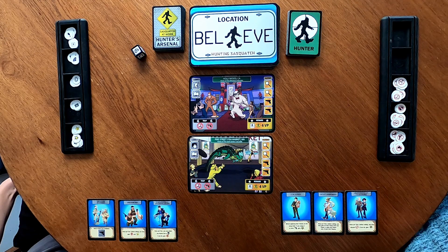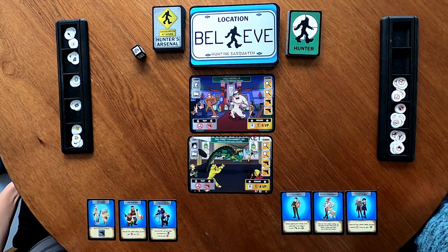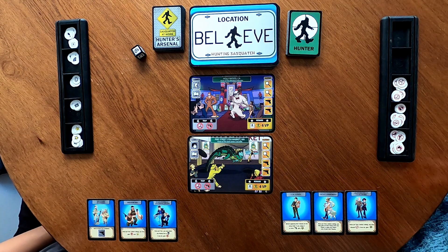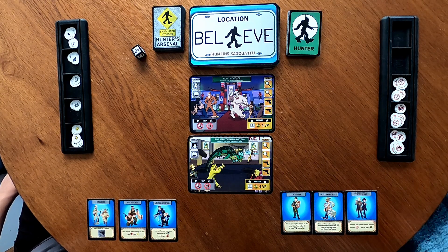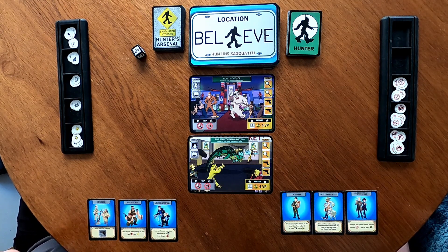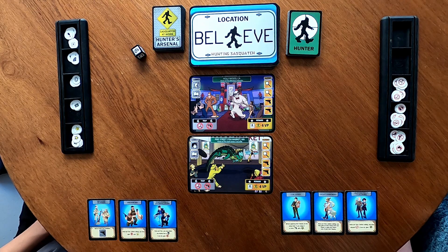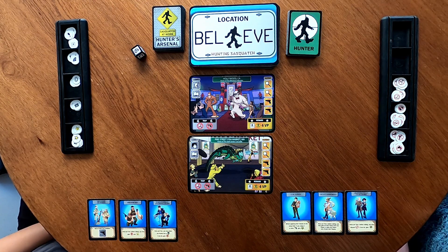Next is Goat Herders: once per turn before rolling, you may take an anti-token from any player or give any player one of your anti-tokens. Then Smithsonian Creators: once per turn before rolling, you may discard a book — if you do, you get a wild card. I have Big Game Hunters, which add an extra loss condition, making it harder to become lost. I've got Rednecks: once per turn before rolling, you can add an anti-skull and gain a horseshoe. And I have Paranormal Investigators: once per turn, I may rotate any hunter die to a skull and gain an anti-skull.